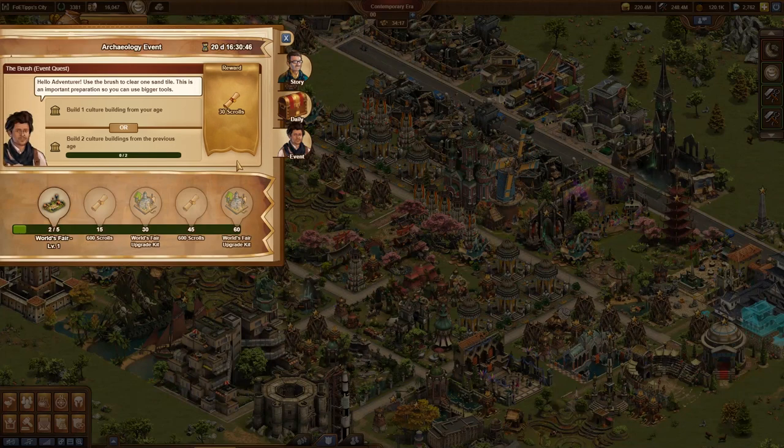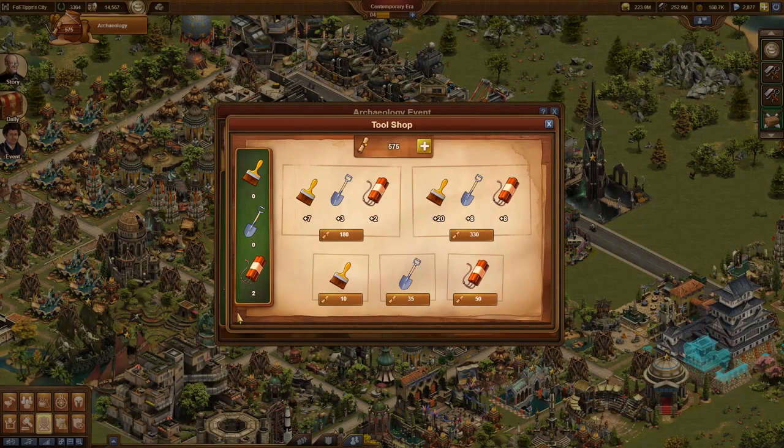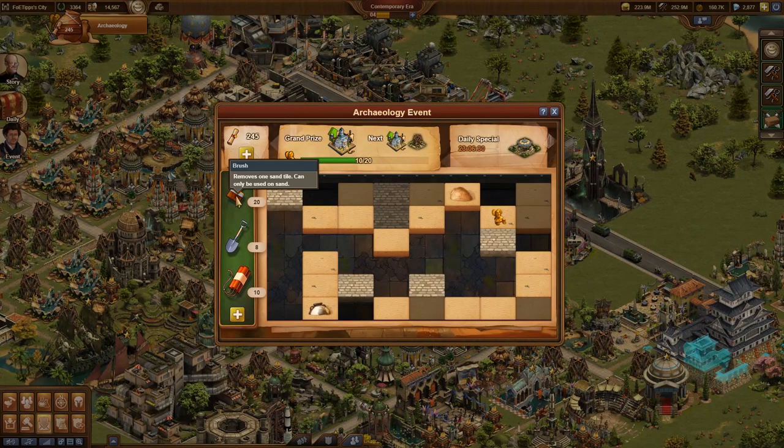The rewards are always scrolls. These can be used to buy brushes, shovels, and dynamite. You can buy discounted packages or single tools. With these tools you can then clear sand from tiles to uncover buried treasures.